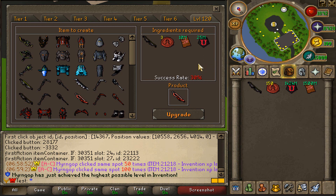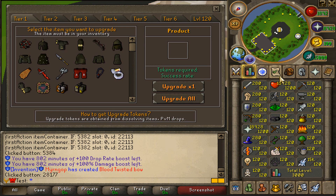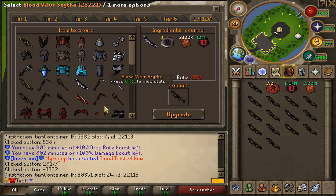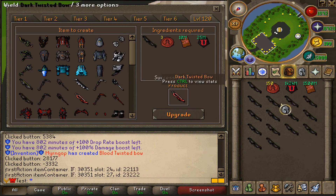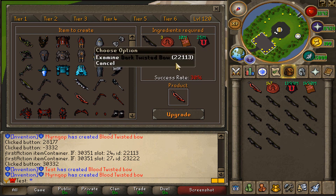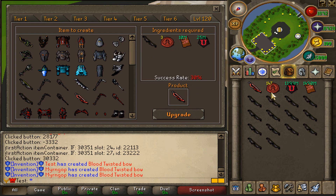Volki just got his first blood twisted bow, so let's start upgrading these bad boys and see how many we can get. Yo, we got it on the first one — we literally got it on the first one! I had to upgrade it like six times in my from-scratch account and never got one. Alright, let's go again — we have 147 blood attachments left.